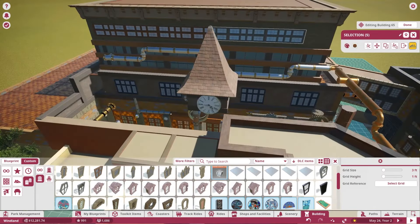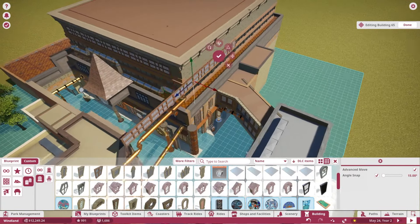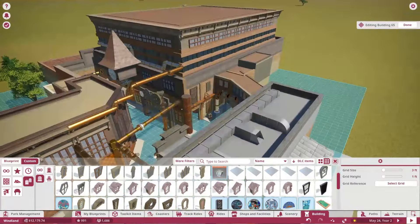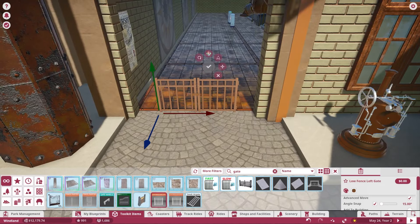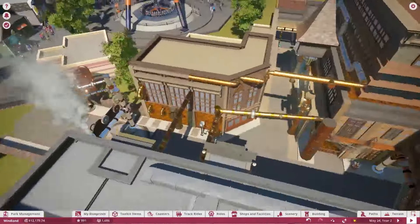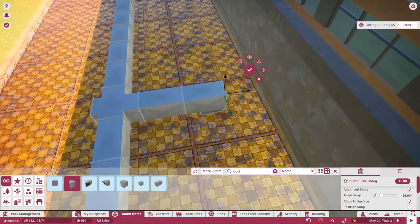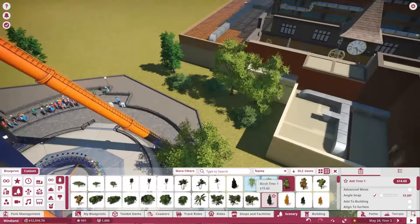I'm looking towards potentially putting a roller coaster as the expansion of this area, but I'm not entirely sure what type of coaster I want to do — whether a thrill coaster or more of a family-style coaster, maybe a family thrill coaster of some sorts, with some very intense theming because this whole area is very well themed. There might be some indoor sections along with highly themed outdoor sections. I'm looking at something with a launch that maybe stays low to the ground, with a lot of airtime and good speed. I'm thinking about going with some sort of family thrill coaster.